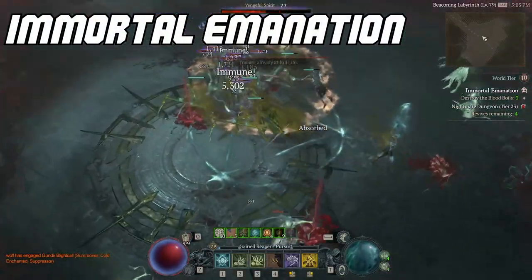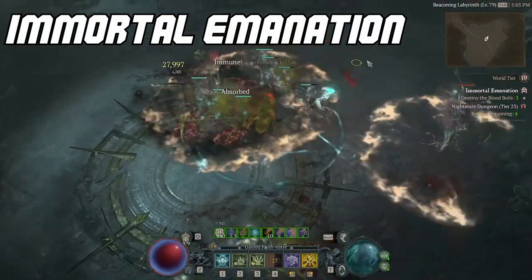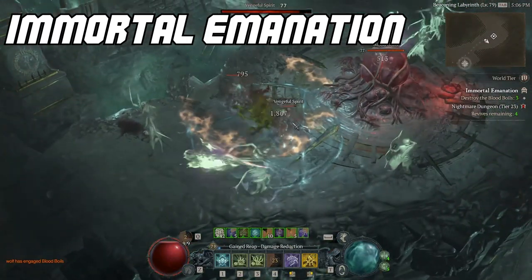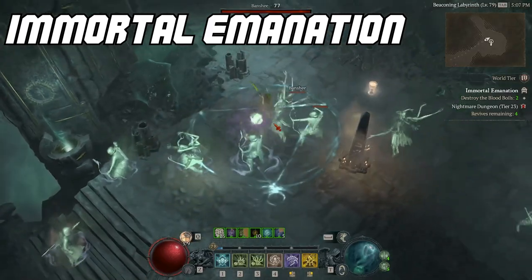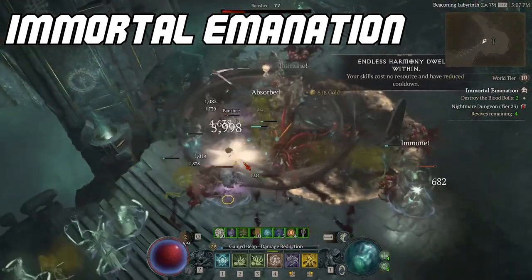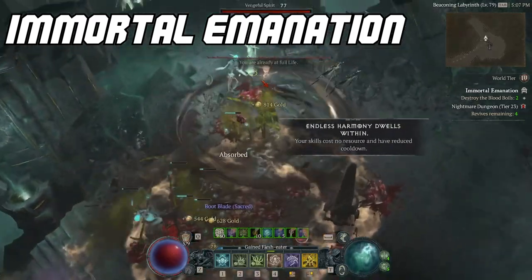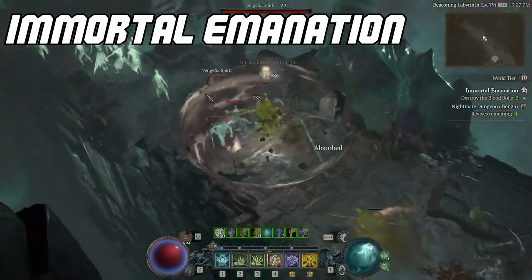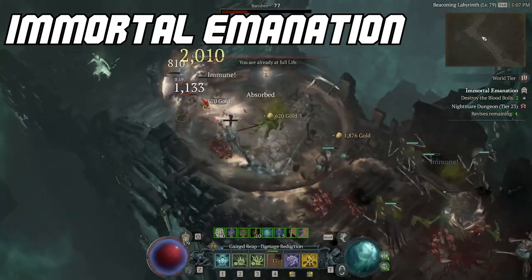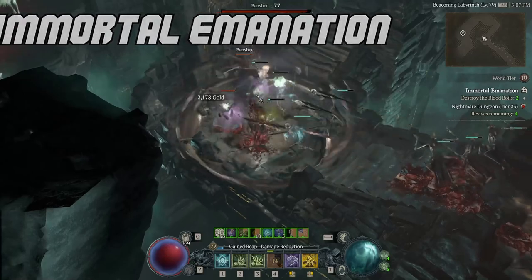Immortal Emanation has both an incredibly easy layout, easy objectives, and loads of enemies. The first objective will be to destroy four structures in a circle, all of which spawn elites, and it ends in a boss fight. This is probably one of the fastest dungeons to clear in the game, making it the perfect nightmare dungeon for glyph leveling. My only problem with Immortal Emanation is the spirit type and vampire type enemies, which are my least favorite to go up against.